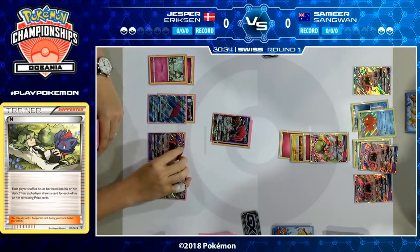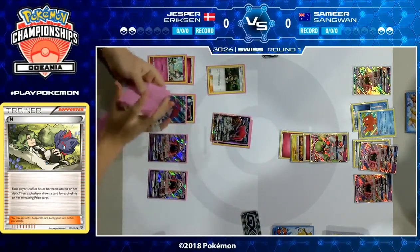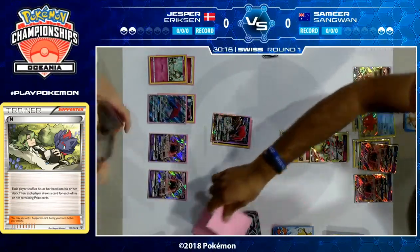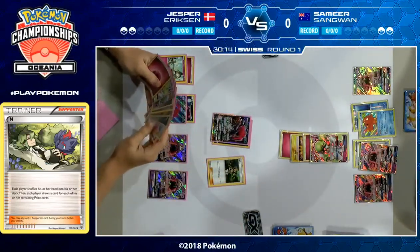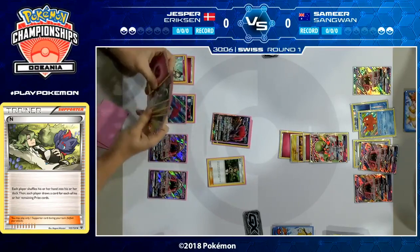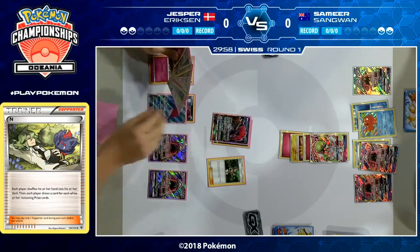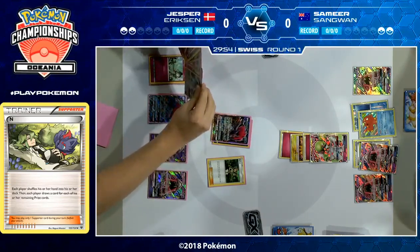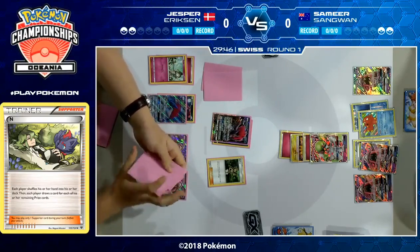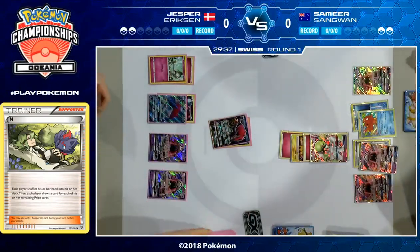It's now two prizes remaining each, but looking at the boards I like Samir's setup a bit more than Jesper's setup. Especially with that Octillery on the board — even if Jesper plays an N, Samir has resources thanks to Abyssal Hand. I'm struggling to see what Jesper can do to come out ahead here. He's going to play Mallow and search for two cards, but he really needs Rare Candy Gardevoir, Double Colorless, and an Energy Choice Band, because it's going to take eight total to KO a Gardevoir — and he actually needs more energy than he can possibly attach this turn.